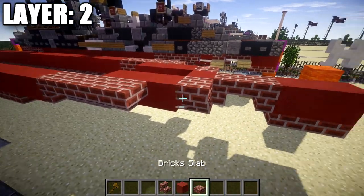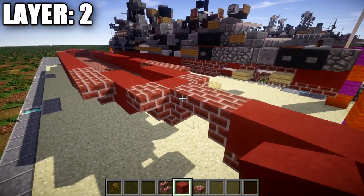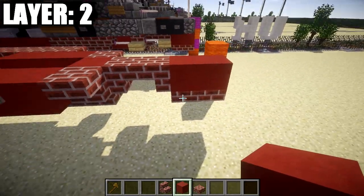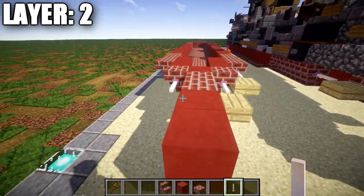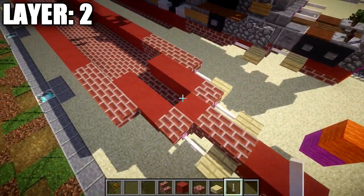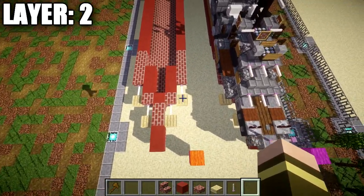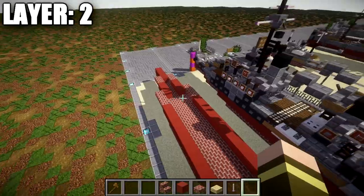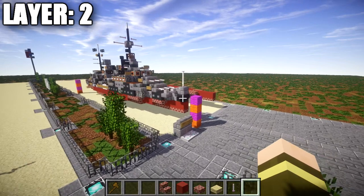On the inside of the second brick regular stair and corner stair, place down two red terracotta blocks back plus one more. Then place down a brick upside-down stair, and on the middle space on top of the brick top slab place a red terracotta block. Coming off that, place a brick upside-down stair, another upside-down stair facing it, and two red terracotta blocks back. Then place an end rod and birch wood slab on the sides for the back props. Flip everything to the right side to complete layer two.